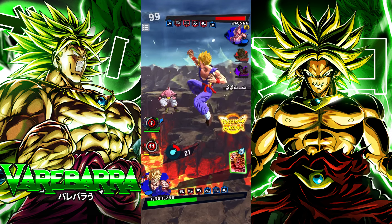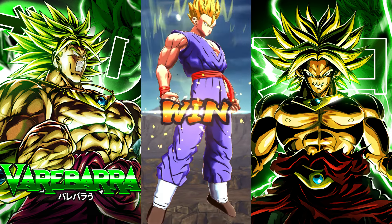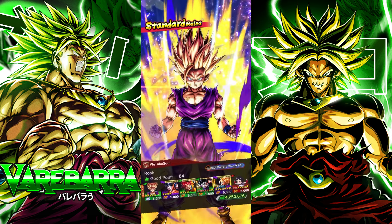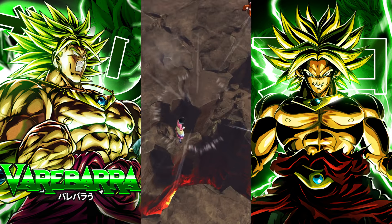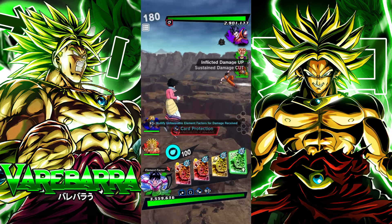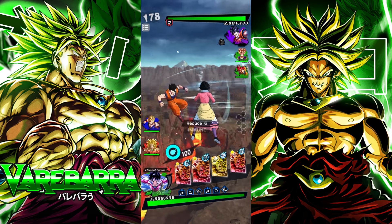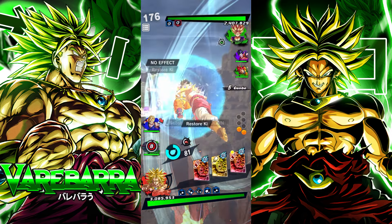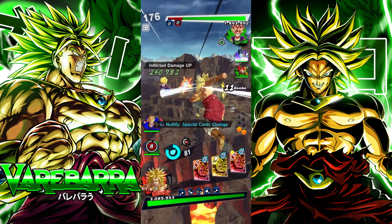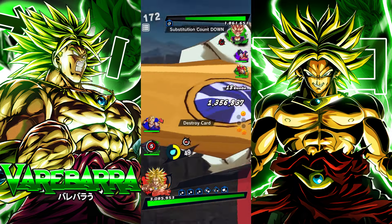I'm not super impressed with this damage, but it's not terrible and the support has got there. He's rocking double greens of course, so I guess Gohan's not going to be able to do anything. I feel like as long as I keep this guy hidden, we should be fine. It's literally just a matter of — can Broly cook with the support? Obviously Broly can, but this Gohan's not going to do anything for us.